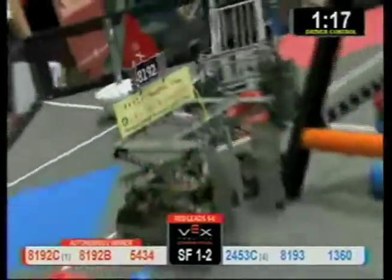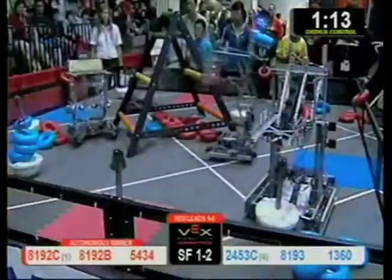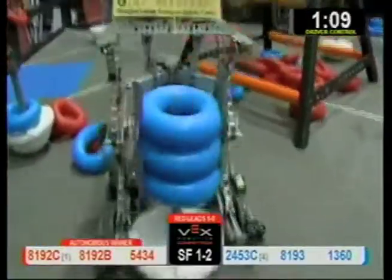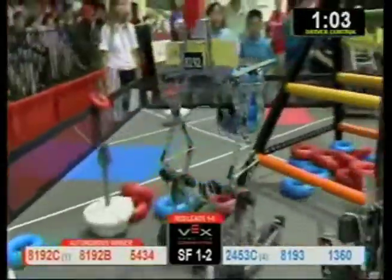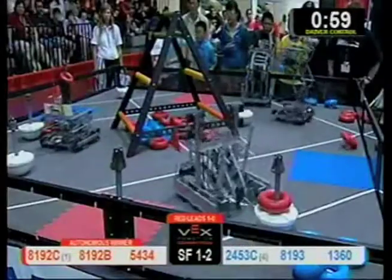Blue looks like they're currently in ownership of 2 goals, Red in ownership of 3, looking to make that 4. Our Red Alliance, though, quickly scoring a few of those Blue Tubes — 8192C picking up 4 of the Blue Tubes, looking to put them underneath the ladder.